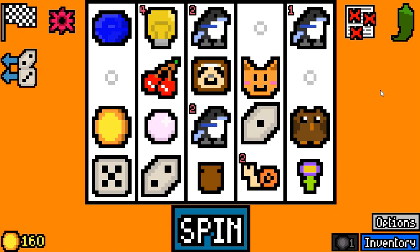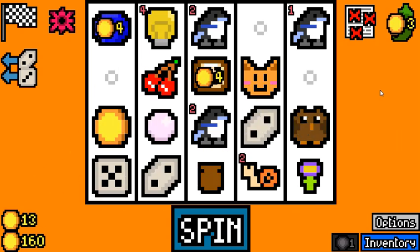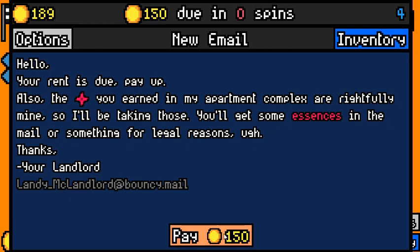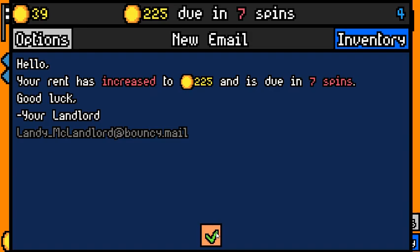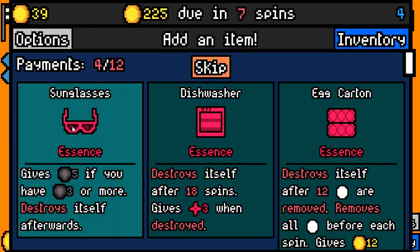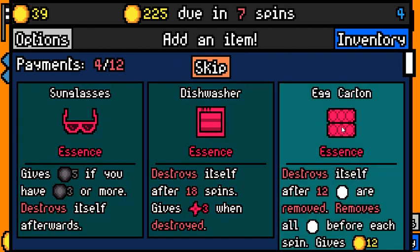We'll see — I have never had this combination. 29 — that's very good. So we haven't made 225 yet. We are not a full rent payment ahead, but we are doing well enough. 31. Sunglasses essence isn't going to trigger. Eckartan essence is fine, but I think dishwasher essence is borderline busted.